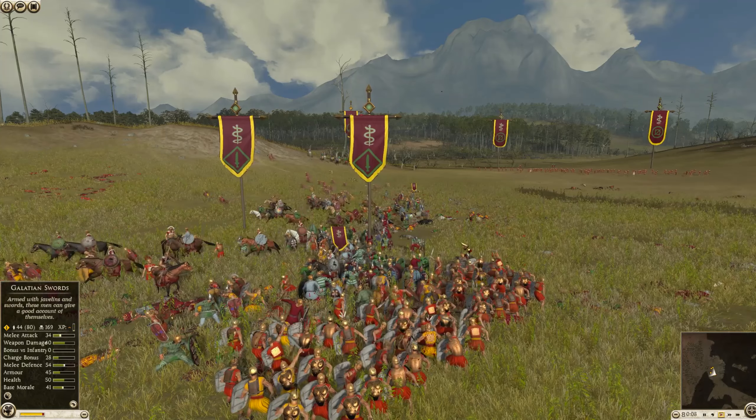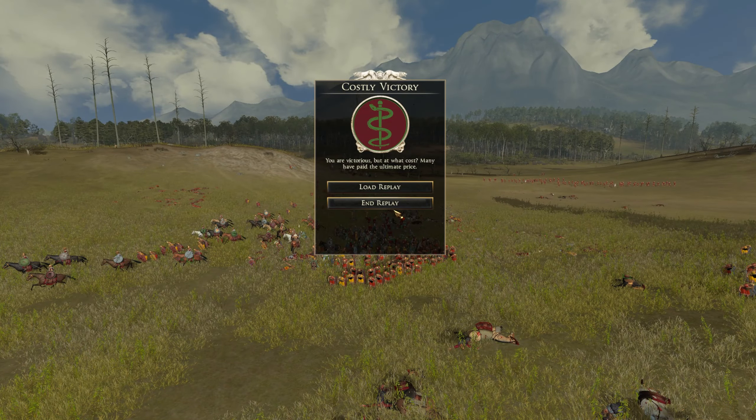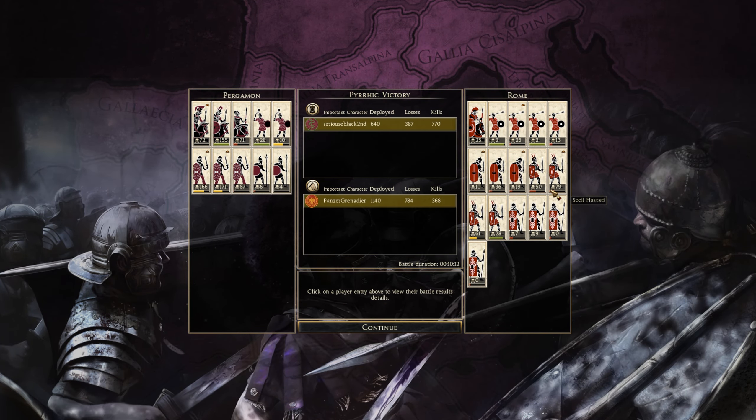I would actually think Rome is probably pretty effective on lower funds, and I say that because Primarian troops are pretty cost-effective. So I think with the right build, Rome would honestly probably be very good at these lower funds. Just look how many units they brought to the battlefield here. The main problem was that they separated their army apart, and it allowed the Pergamon player to get in there. So that was Sirius Black II and then we had Panzer Grenadier — thank you to both for sending this in.